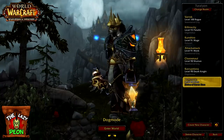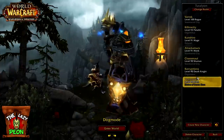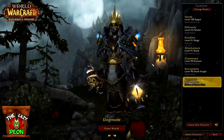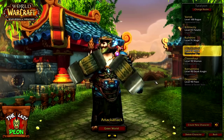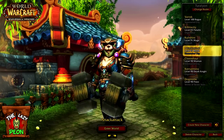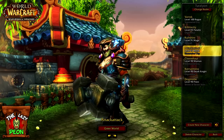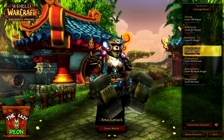My priest is mostly wearing the tier 13 set from Dragon Soul, though I need to replace the shoulders with the set ones that drop from Hagara the Stormbinder. My monk transmog was put together in about 15 minutes just by buying things from various justice vendors, since monks don't have many options given they were only added in Mists of Pandaria.